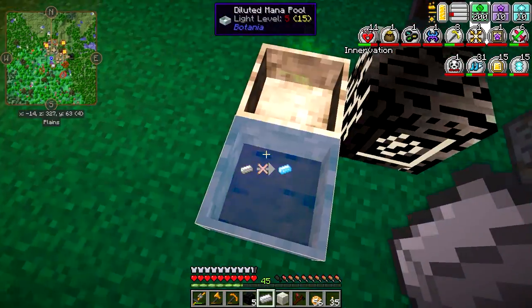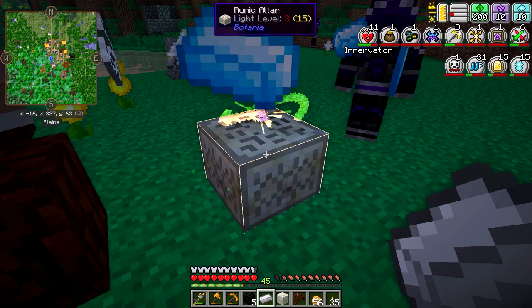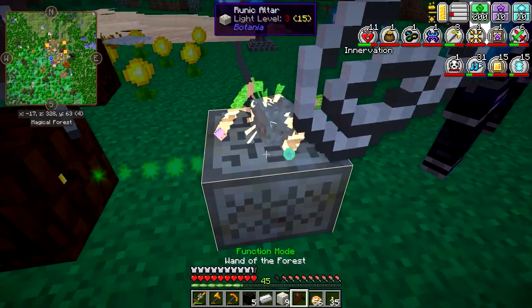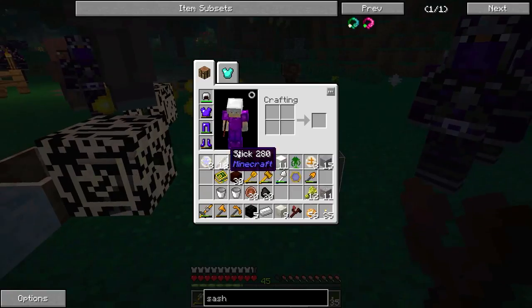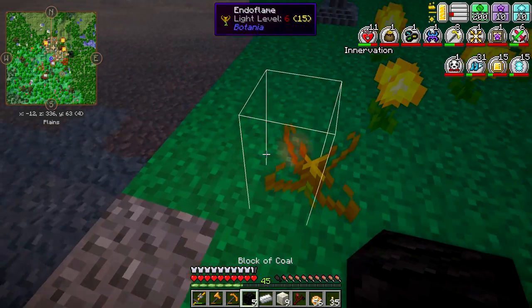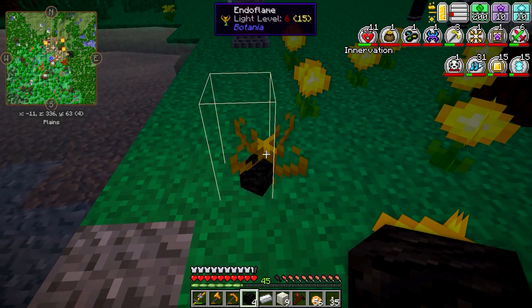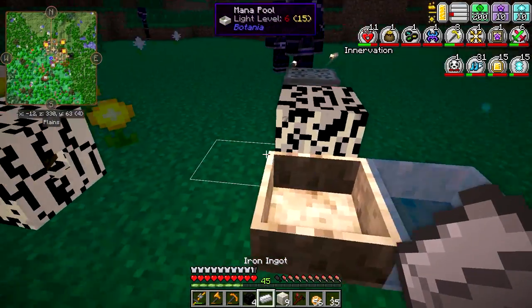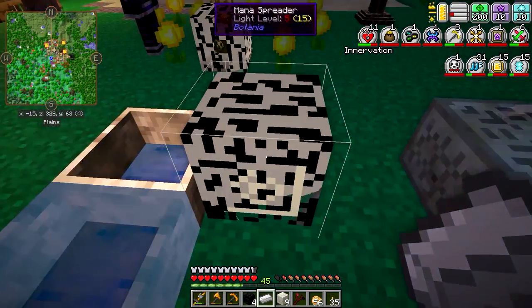It looks like this thing is out of mana — that's a problem. Let's get our air runes and feed the Endo Flame another block of coal, and hopefully we'll get some mana in here pretty soon.